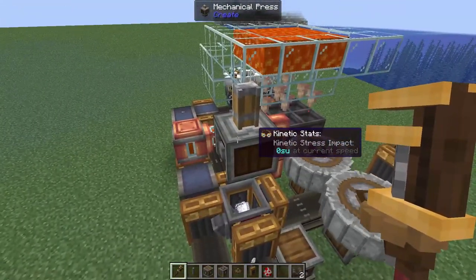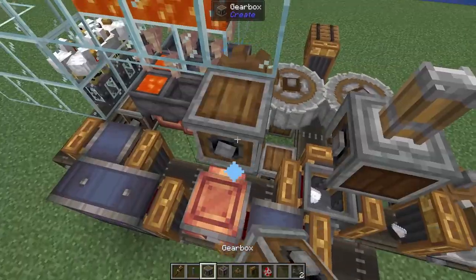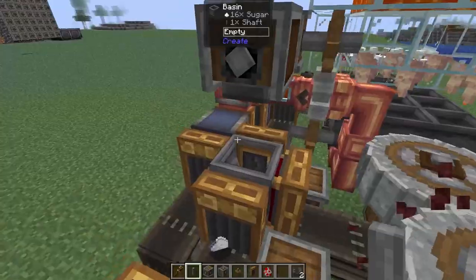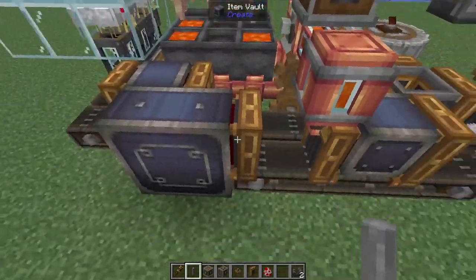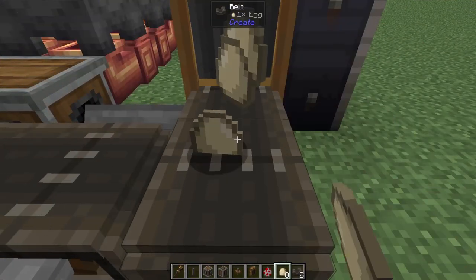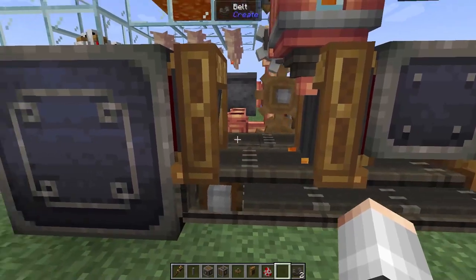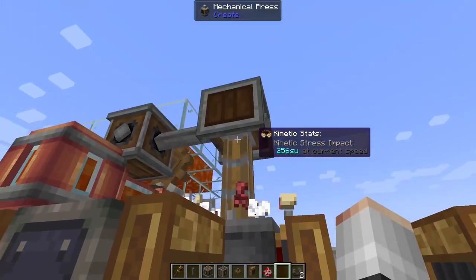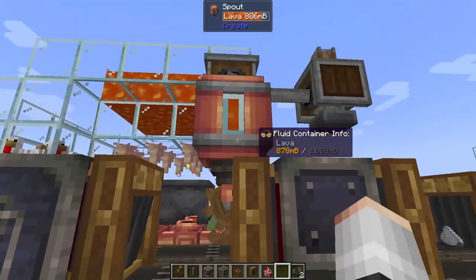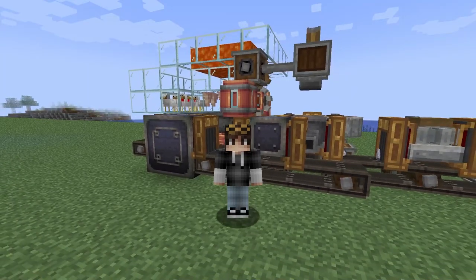Now the last thing to power is going to be our mechanical press. I'm actually going to rotate this so we're facing towards our mechanical pump. We're going to add in a cogwheel, a gearbox on top of our pipe, and a shaft. Add some netherrack into our barrel and all we need to do is wait for our chickens to lay an egg. Or, since you've been around the world and you've got eggs in storage, why don't we go ahead and just throw some of those eggs into the system to preload it a little bit and make it a little bit quicker. As you can see, blaze cakes are now being created. The cake bases get made in our basin over here, get spat out into bulk storage because lava is going to take a little while to generate, so it'll be nice to have some cake bases waiting in storage for us. And the factory is done, my friends.